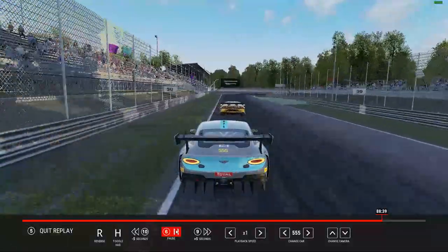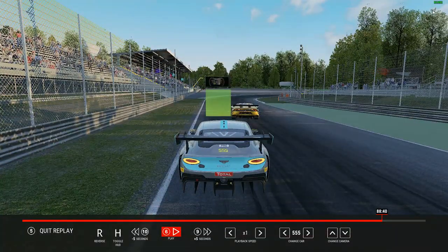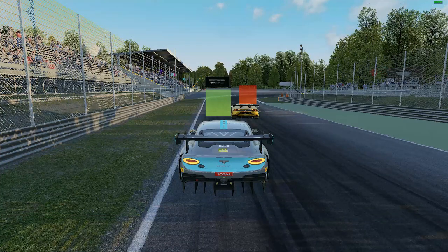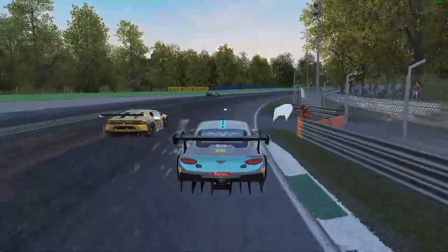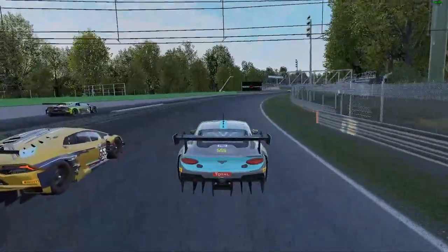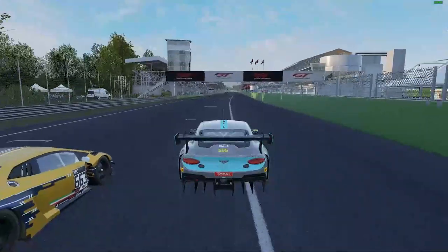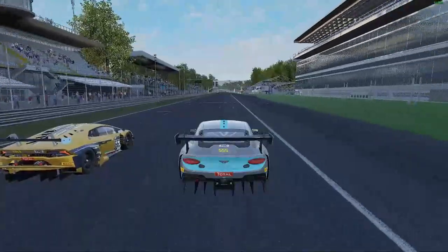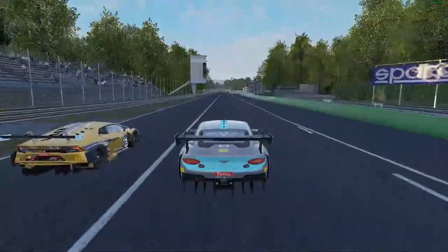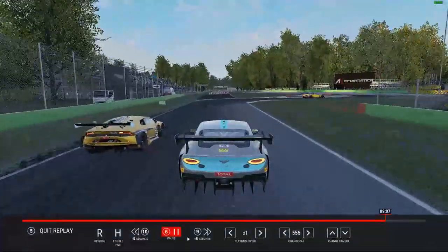This move actually starts on the previous lap. Going through this corner you'll see I take the wider line in, he takes the shallower line, and that starts the whole chain reaction. As we go through the corner he runs a little bit wide, I plant it on the apex and get on the throttle way quicker. But he's got so much straight-line speed — this was so hard to get done. I was stuck behind this guy for ages. You just need to get within that three tenths of a second to get the slipstream, and as soon as I'm out of slipstream range his car is just way quicker.